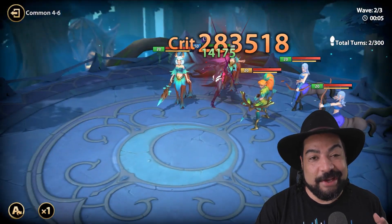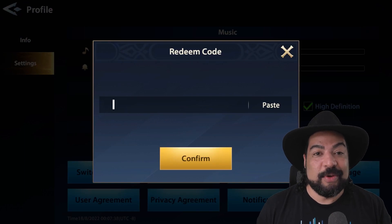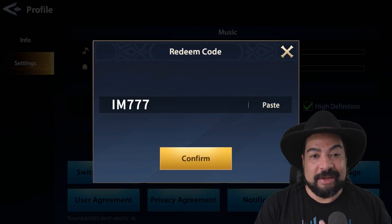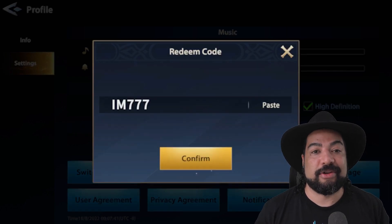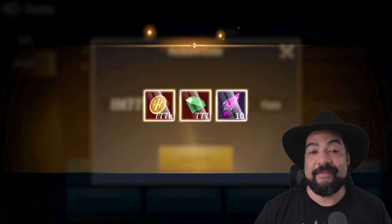They also have a code IM777, which will give you some shards, some gems, some gold. And that's all going to give you a great jumpstart to your account so that you're not starting at the bottom — you're starting ahead of everybody else.